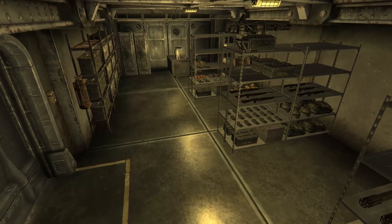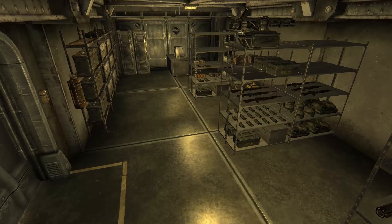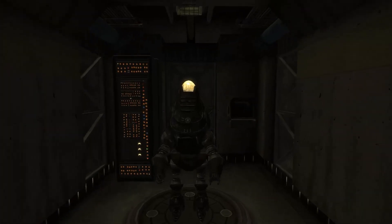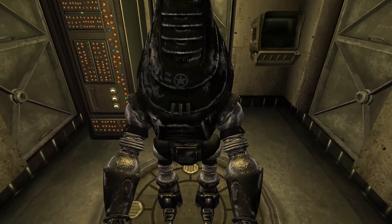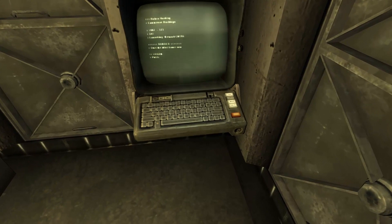The last feature of this bunker I'd like to show off is probably one of the coolest — the bunker comes with its own security system. That would be the Protectron robot that you can set to patrol one of the two floors or both floors, whichever one you want.